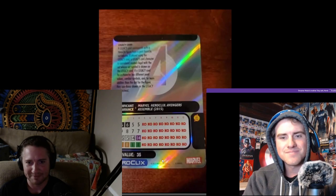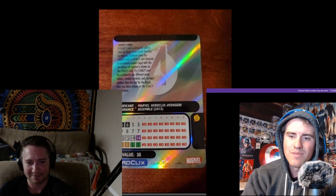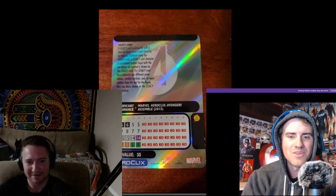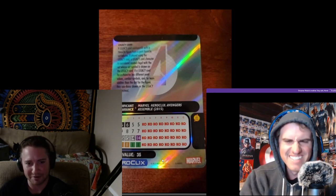Especially since his sculpt — you can't really tell here, but he's holding a broom with Iron Man's helmet, Thor's hammer, and Cap's shield. It's really cute. Like, he's got to sweep around Thor's hammer. He doesn't do a whole lot other than that — Perplex, Enhancement, two good little support powers for 35 points.